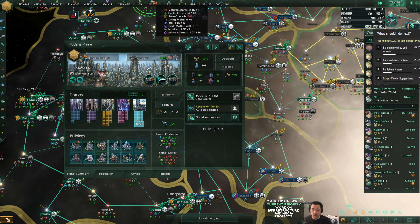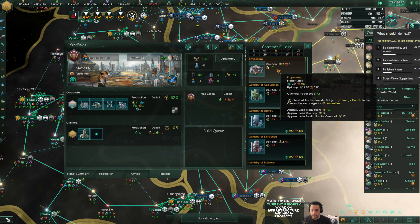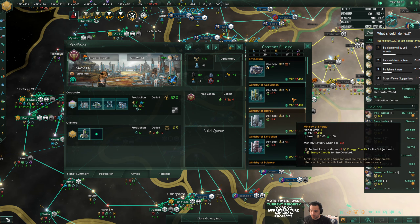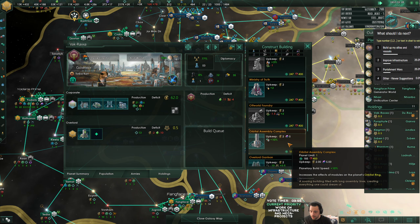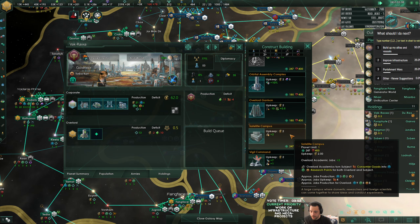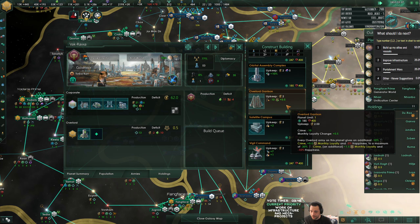I'm still lacking the rare crystals. Construction complete. I also have some additional holdings to roll out - I wouldn't mind holdings that help with loyalty, or at least don't hurt loyalty. So garrison may be the next one to do.